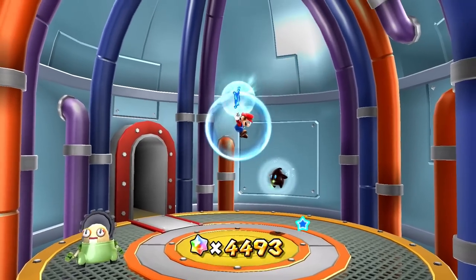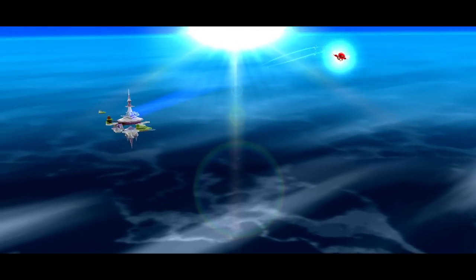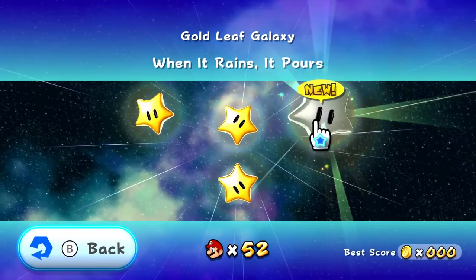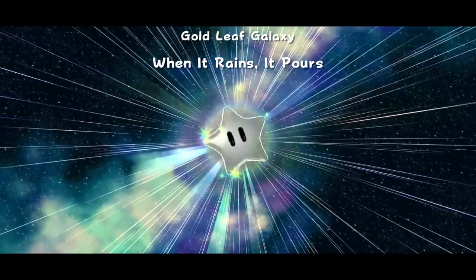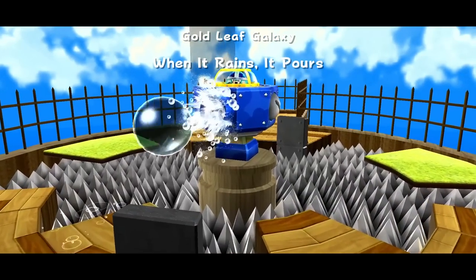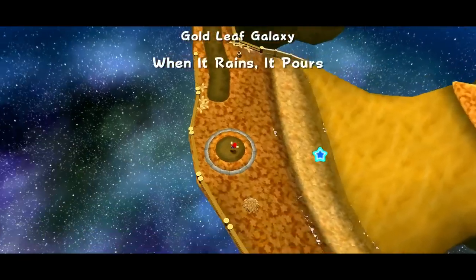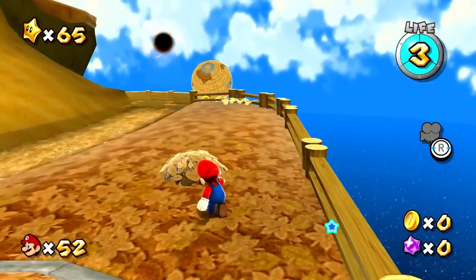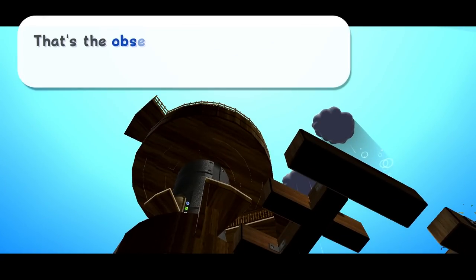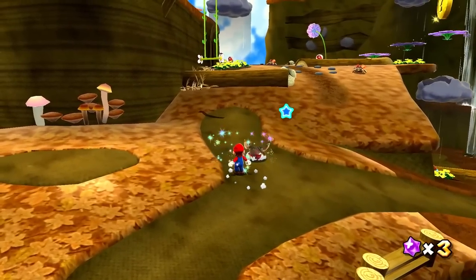Let's see what our third star will be. We've already gotten the bonus star, so just good progress all around. This one is called When It Rains, It Pours — so I guess it's going to be raining here on Gold Leaf Galaxy, but only in certain spots. Who is that? I feel like we might have run into that enemy before. Looks similar to something in Sunshine. That's the observation deck — the pride of our galaxy. Was that up there before? I can't quite remember.